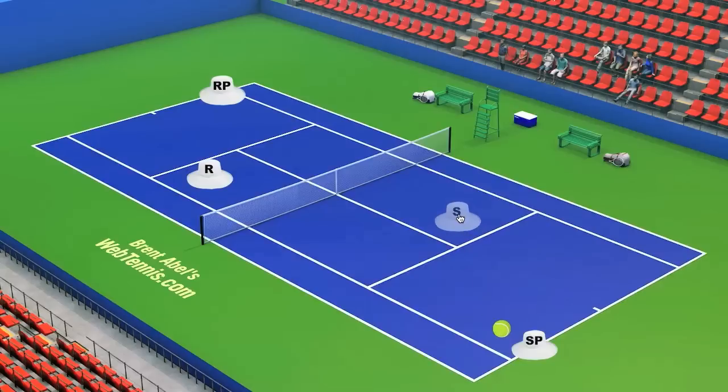Your job as the feeder is to feed balls in such a way that you get your net partner involved. The server and returner basically start each point as the feeder. Once you feed the ball cross-court to the opponent, your partner's job is to be the attractor — trying to get the ball hit to them. Geometrically, the net player is in a much better spot to end the point than the player back at the baseline.